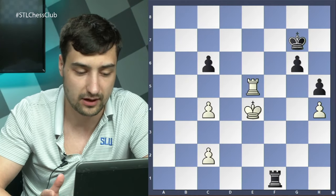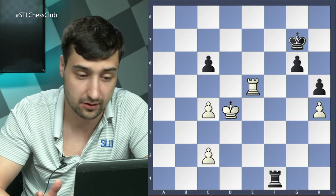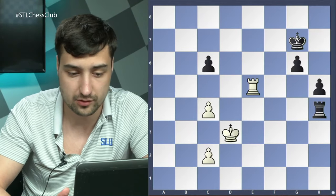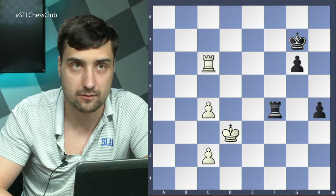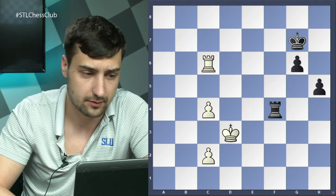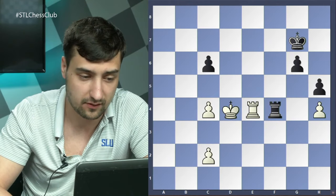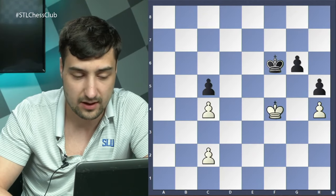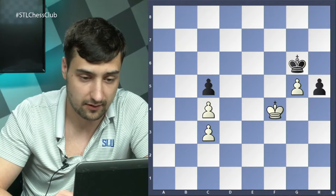However, after rook e5 the position is already a serious mistake making white's task much harder. After rook f1, white is under serious pressure. Jeffrey again under time pressure played king d4, and it's already lost — rook f4, and if king d3 just rook h4 is a much worse version of what we discussed. Black's pawns are just much faster.